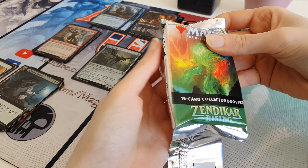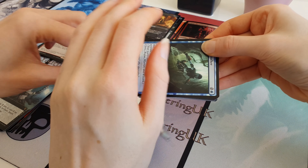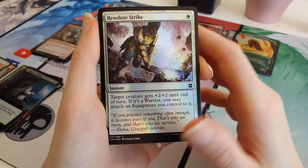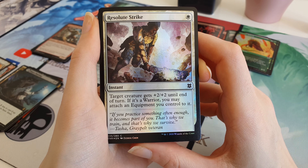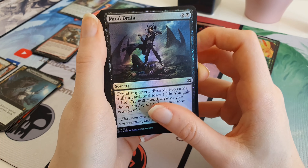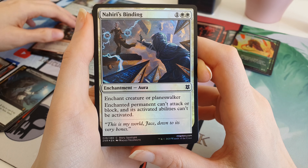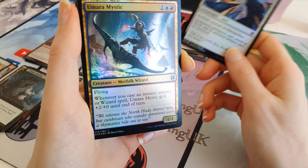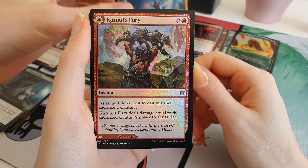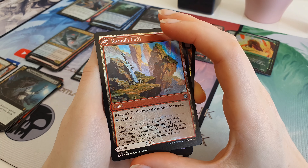Let's hope for something good in this one - it's our last chance for something good. We have a Seafloor Stalker. We have a Resolute Strike - that's actually our first white card this entire pack opening, which is kind of bizarre. We have a Mind Drain. Utility Knife. Nahiri's Binding Foil, obviously. Then we have an Umara Mystic. I want Kazul's Fury, which is a flip card - I think it's just a land on the back. Yep - Azor's Cliffs.